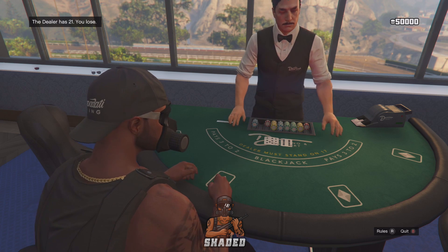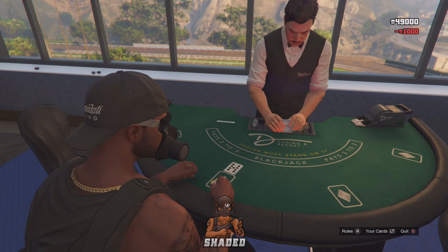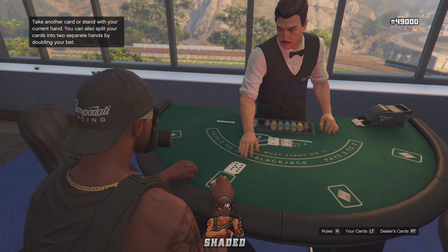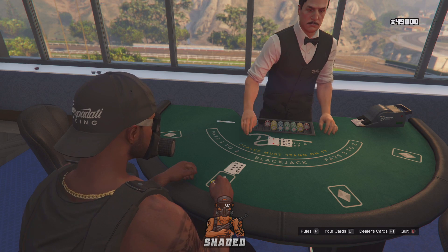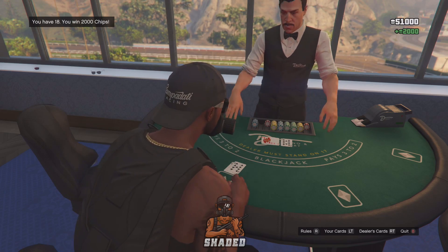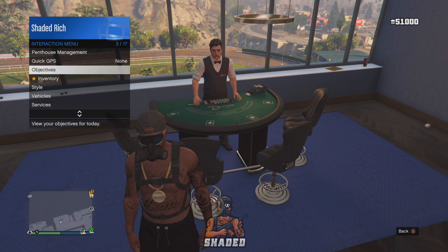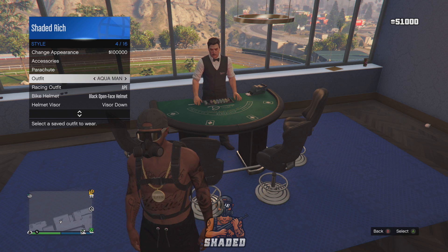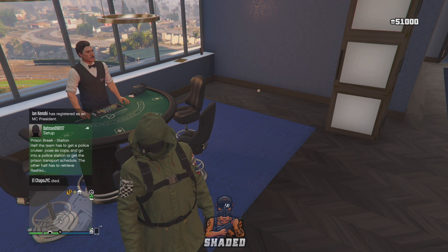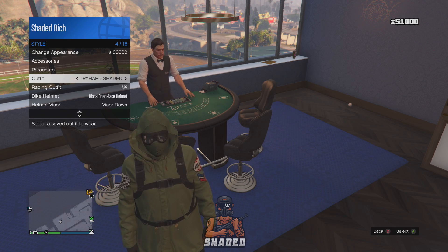The second outcome is winning. I'm going to bet 1k to show you what to do when you win. Every single time you win and beat the dealer, you're gonna need to stand up and change your outfit. The reason for this is that changing your outfit saves the game online. When you select the outfit, you'll see a small orange loading circle in the right-hand corner, which means the game saved and your chips are now saved.